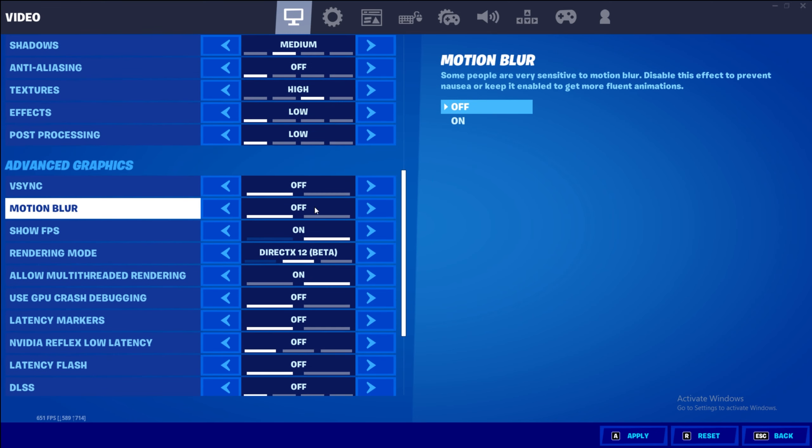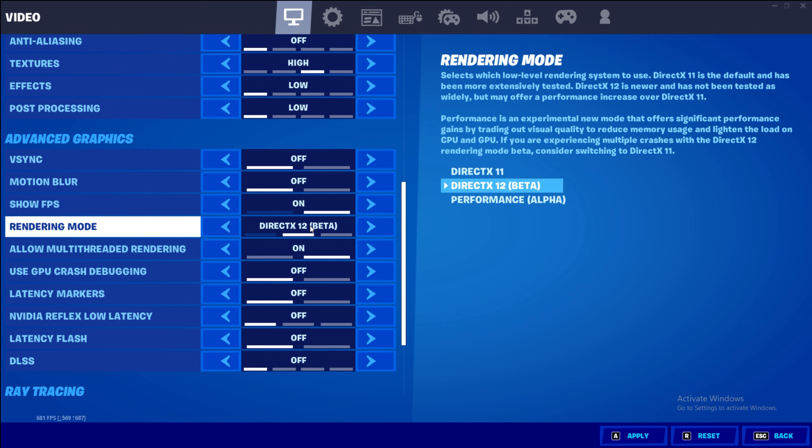V-sync off, motion blur off, FPS counter on, rendering mode DirectX 12. If you're running DirectX 11, you want to run in fullscreen exclusive. And if you're running in performance alpha mode — which I believe is a version of DX11 — you also want to be running in fullscreen.